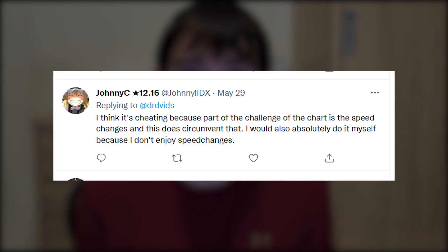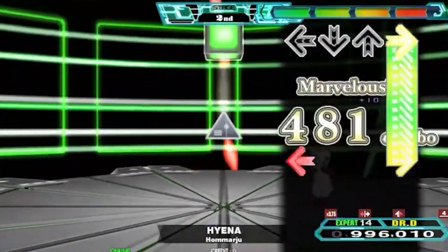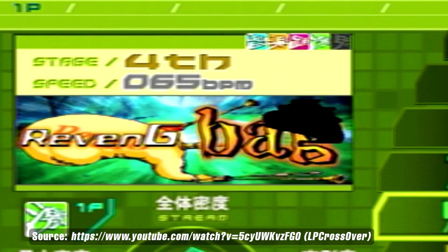The first point mentioned a lot is that it is cheating because you're not playing the chart as it was intended — you're not playing what the step artist intended you to play. However, a lot of players were quick to point out that if you're going to call that cheating, you might as well call using a turn mod or even a speed mod cheating. After all, back in DDR Extreme, Bag was rated a 10 not because of arrow density or speed, but because the BPM was 65. It seems clear that when making difficulty ratings, they're assuming you're playing on 1x without the bar — though that's actually a point of contention for a lot of people.